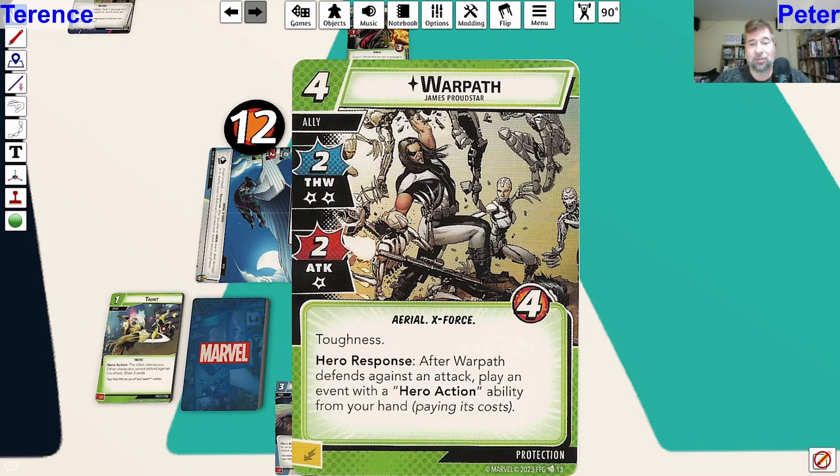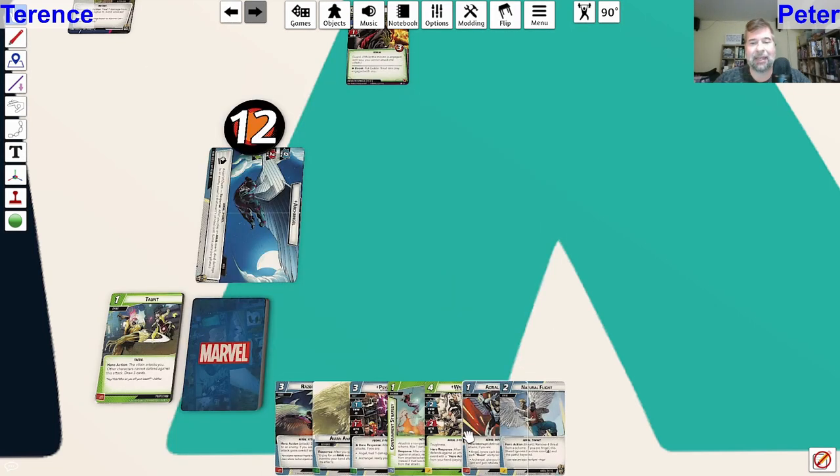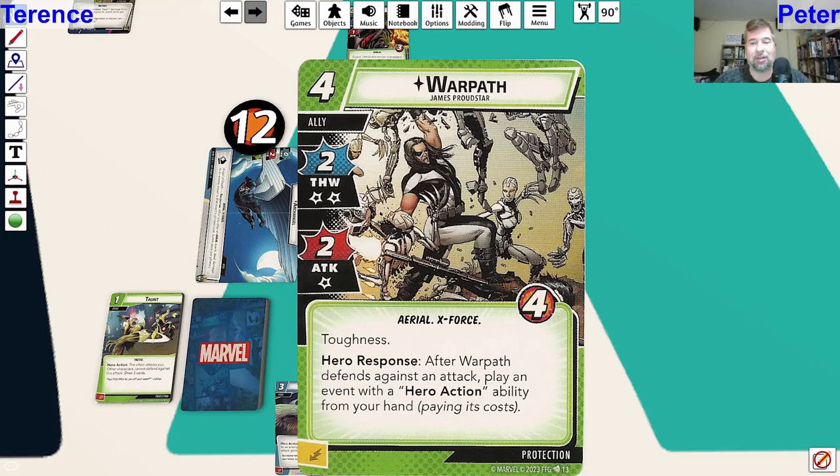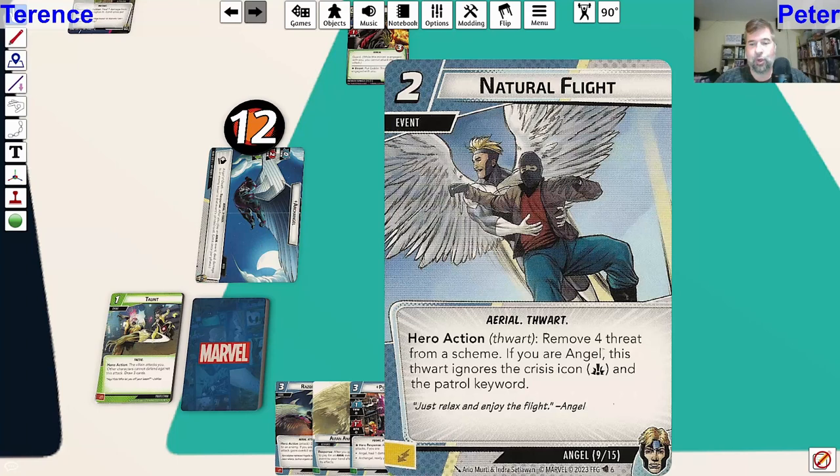Warpath starts with toughness - after Warpath defends against an attack, play an event with a hero action ability. So I could play an aerial attack in the middle of a defense. Seems good. Aerial Agility is a defensive event - when you're Angel, ignore boost icons; when you're Archangel, give yourself tough and retaliate one. Pretty darn good.